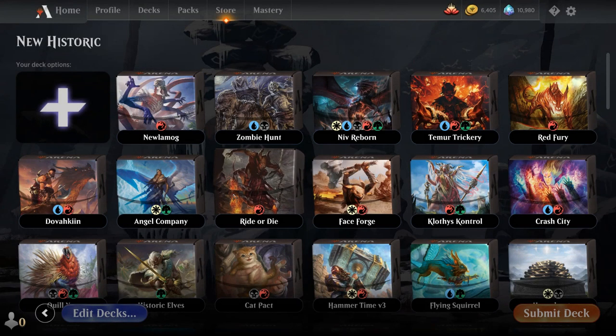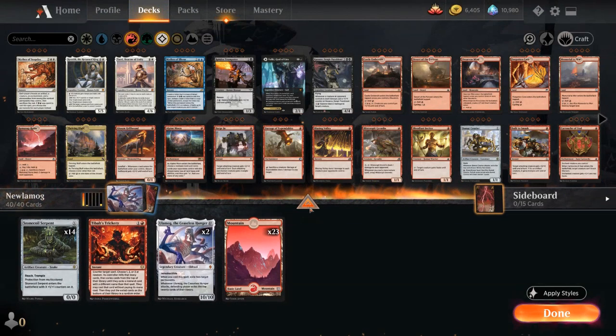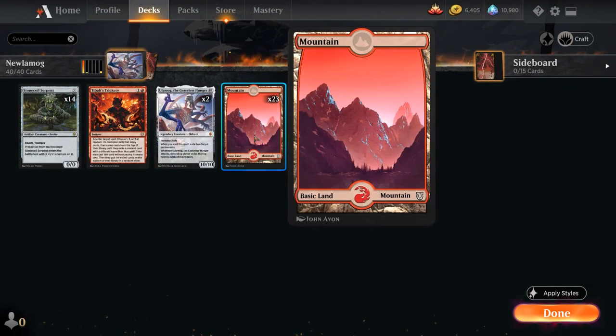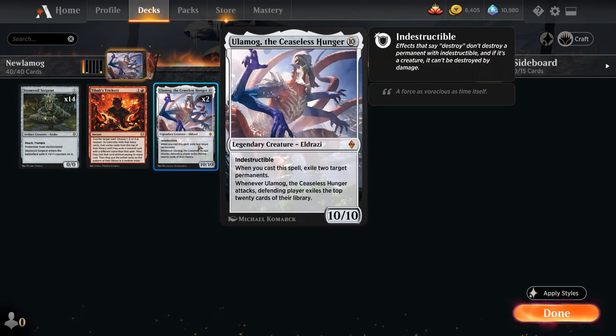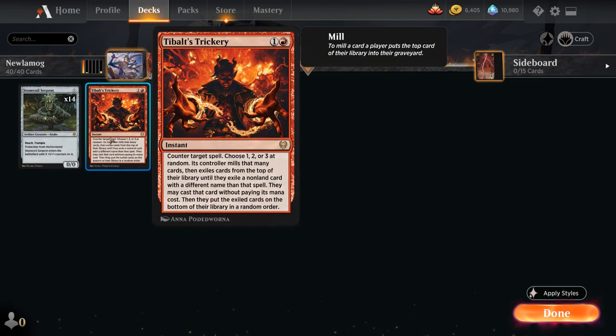Today's deck is going to be a mono-red combo deck titled Nulamag, featuring 23 basic mountains, 14 copies of Stonecoil Serpent, 2 copies of Ulamog the Ceaseless Hunger, and a Tibalt's Trickery.